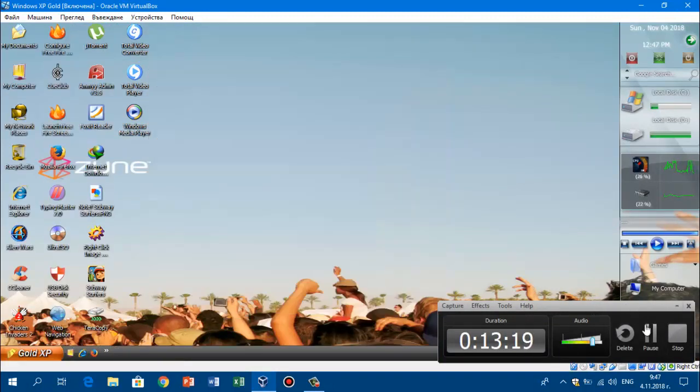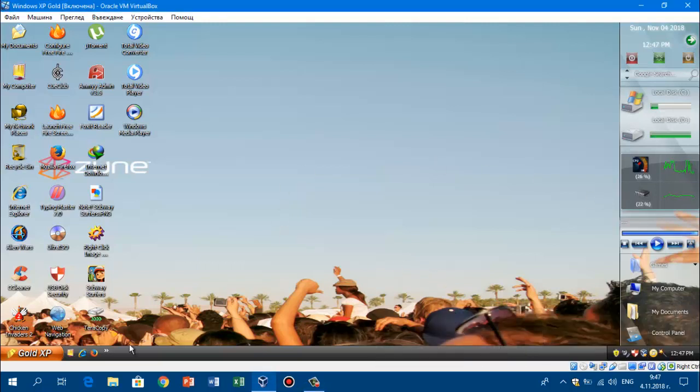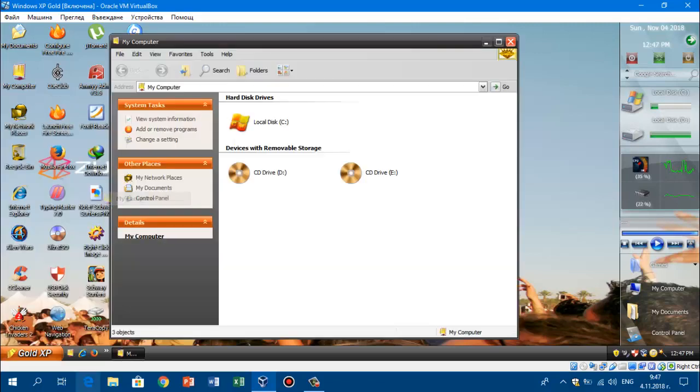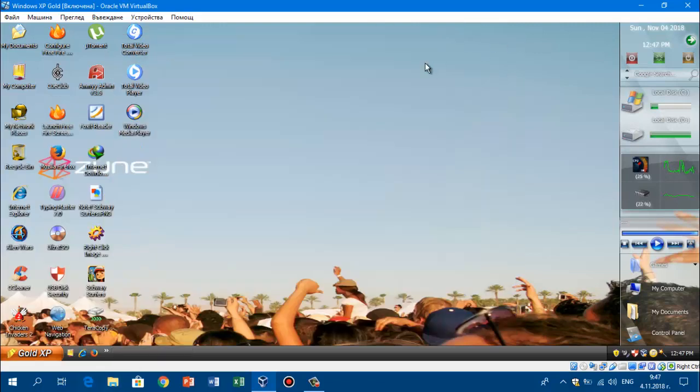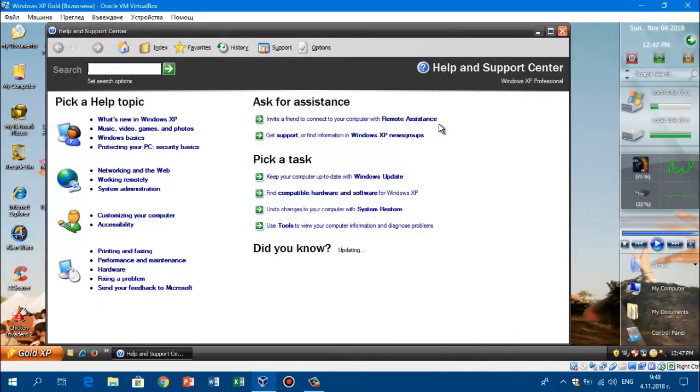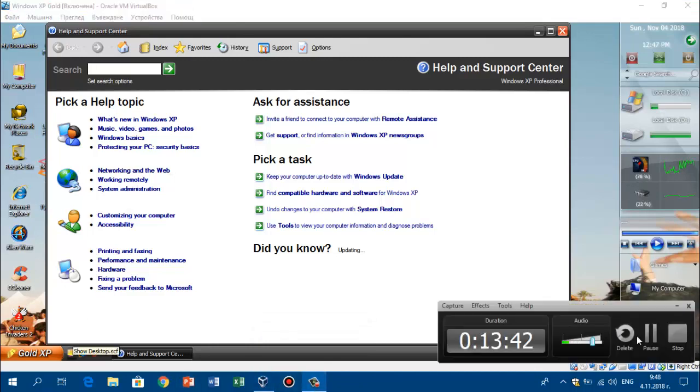And there we go guys — Zoom theme works! I forgot this was there — it didn't block the video. But anyways, here is Zoom — it works. I'm gonna install this thing cause it's really good. And we didn't check out Help and Support — let's see if it says Windows XP Professional, that'll be funny. Windows XP Professional — clever guys. And it didn't change everything — they didn't even spend time to change everything.